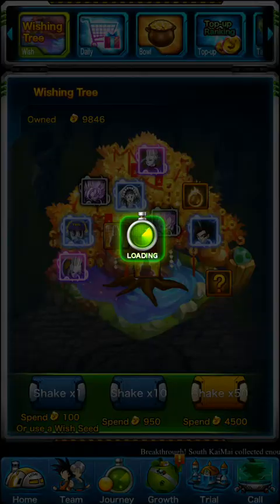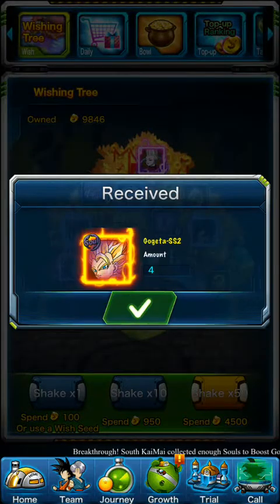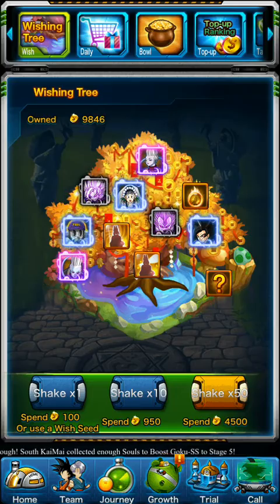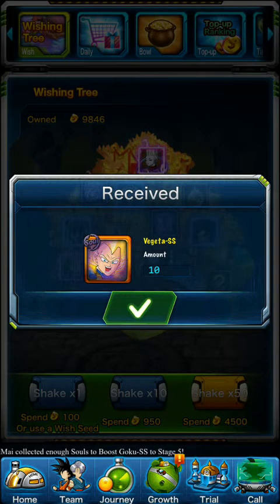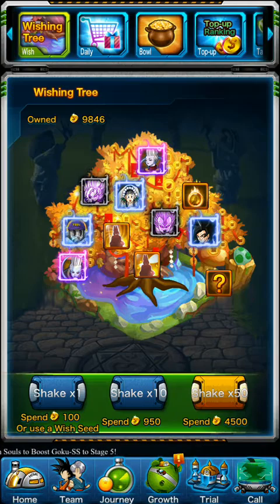50 Energy Orbs — not bad. Goku Super Saiyan 2 evil. Gogeta Super Saiyan 2 — I actually need that, so thank you. So I did 3 already. Vegeta Super Saiyan — can't get enough Vegeta Souls, honestly. X Soul, not bad.